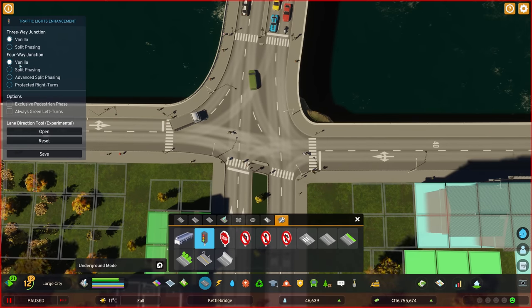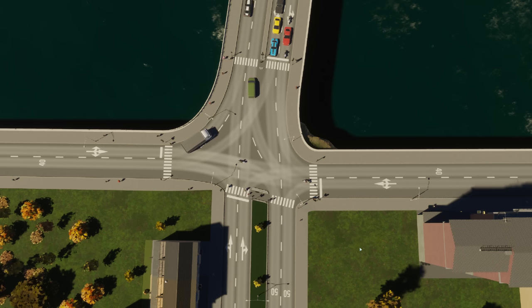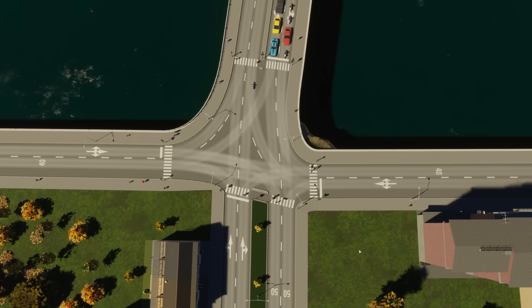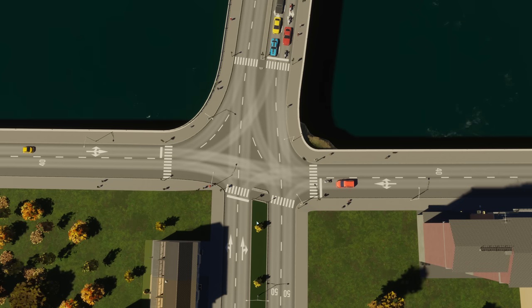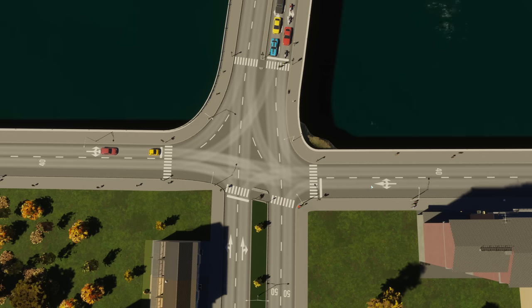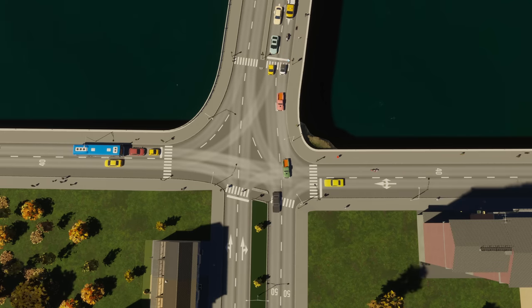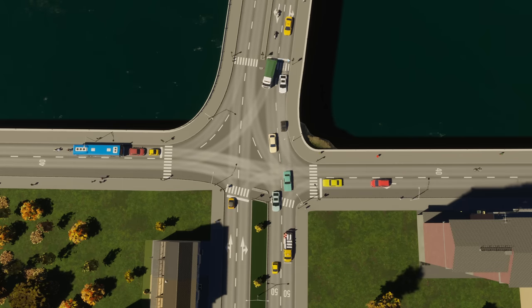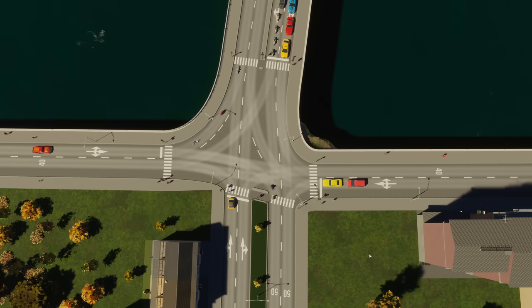Let's change it to split phasing — select that option and save. That has now changed how the lights work. Let's speed up the game and see which sides are going. At the moment south is going, now east is going, now north is going, and then very quickly west is going. So each side gets a turn — nobody's getting in each other's way, and generally speaking things will move smoother.